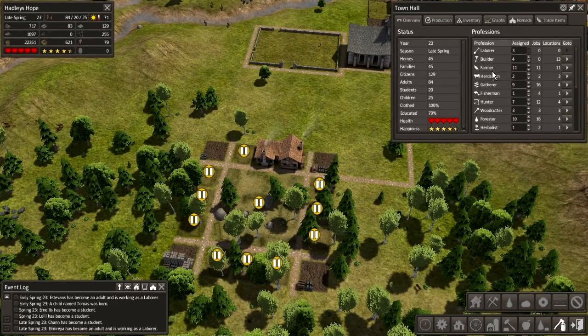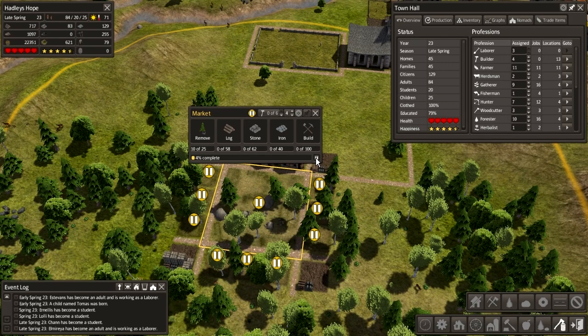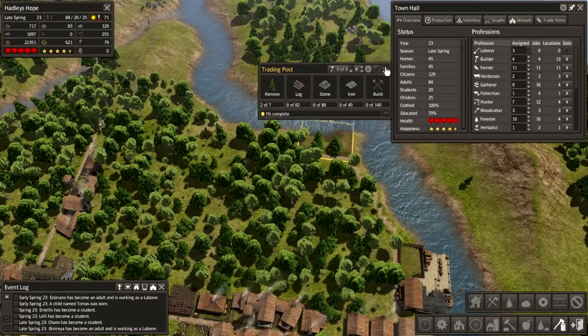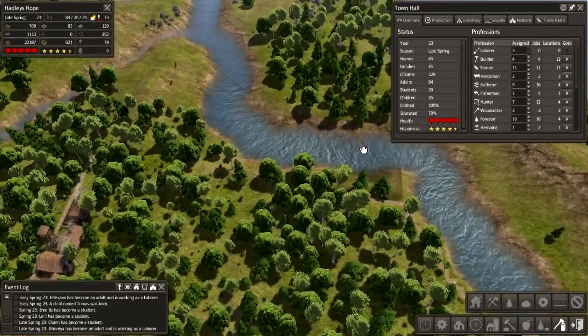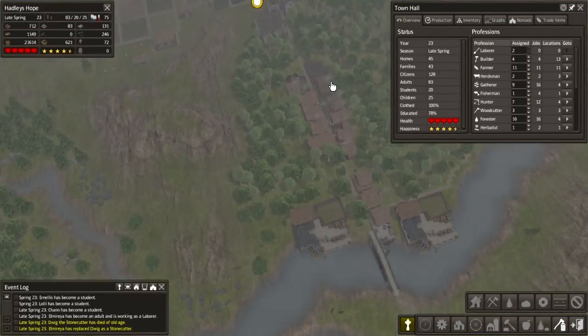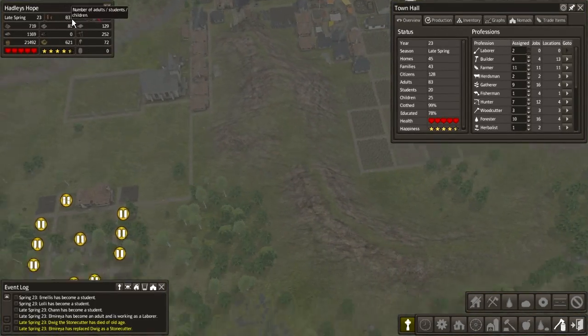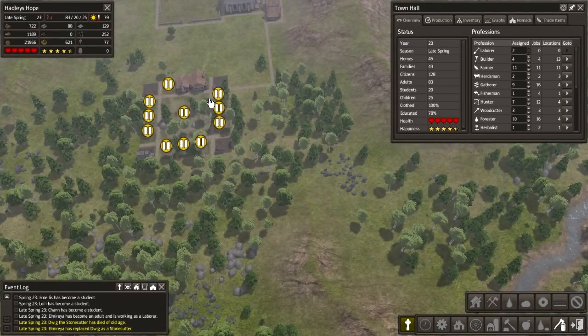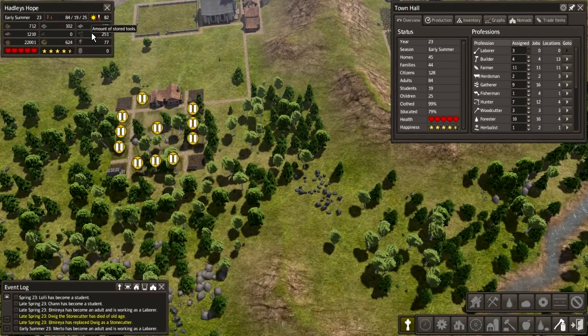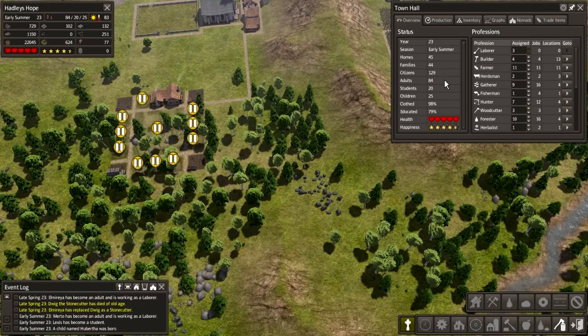Our builders are doing nothing - let's get the trading post up and running. We're probably going to put more trading posts in along here as well, may as well try and get maximum usage out of those. Population is 83, 20 students, 25 kids - that's not too bad. 78% are educated, 99% are clothed. We could technically get rid of that but I'm going to keep hold of it for the sake of checking things like my food.